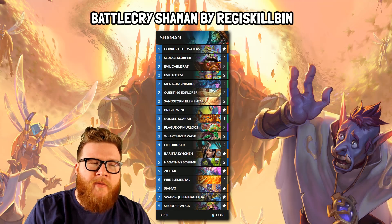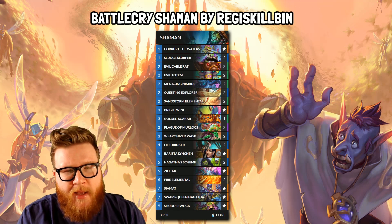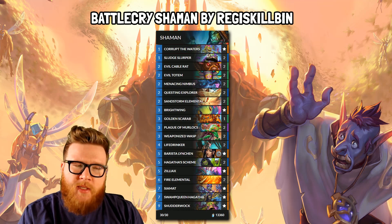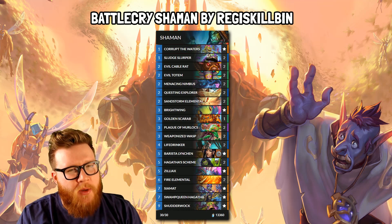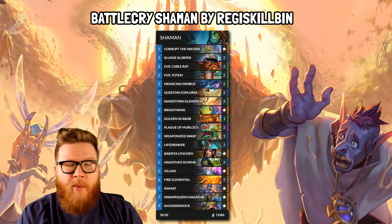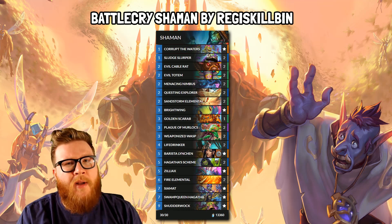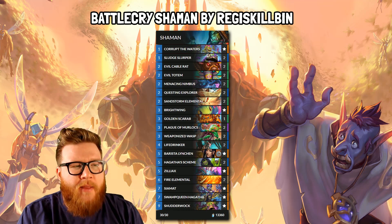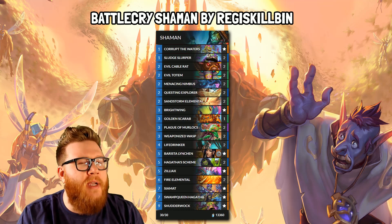Up first, I have a Battlecry Shaman from yours truly. This was the deck I think I saw the most success with during the Theory Crafting live stream. Because it turns out doubling your Battlecries is pretty crazy, particularly when you're doing double damage with cards like Life Drinker and Weaponized Wasp. You can just push out lots and lots of pressure and eventually lethal damage, but also generate tons of value.